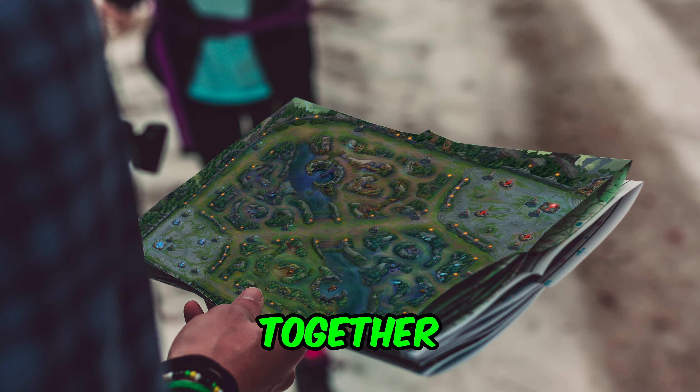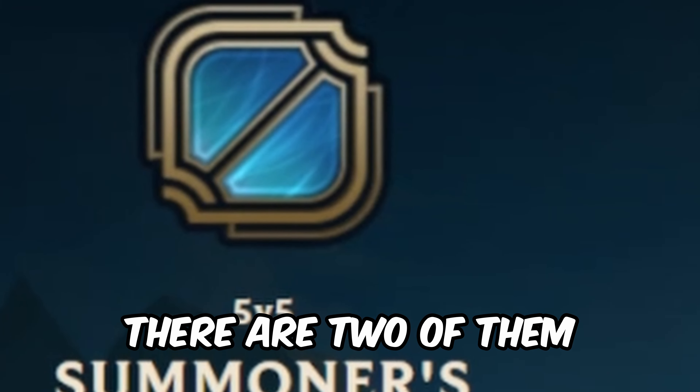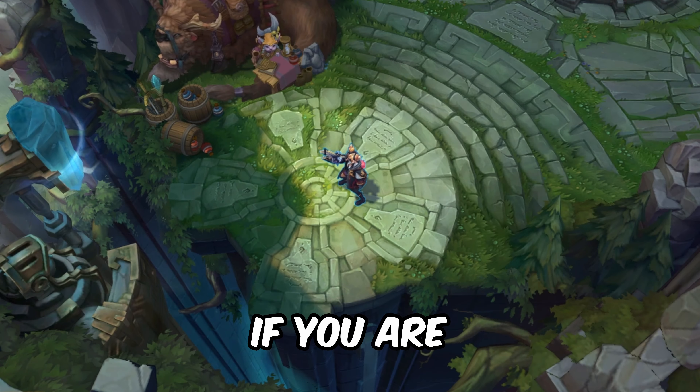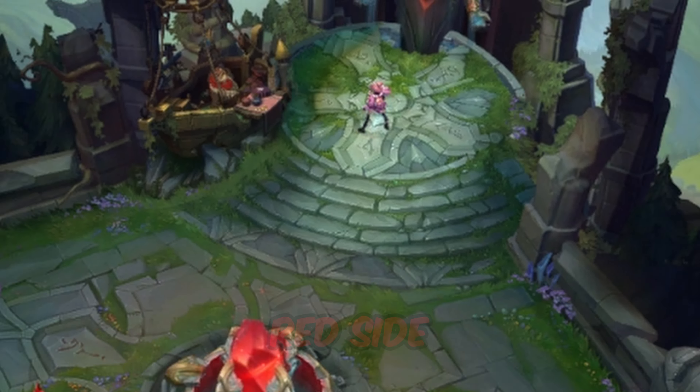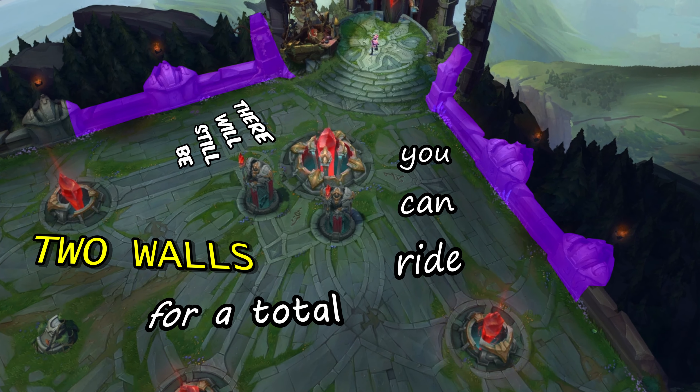Let's look at the map together. Actually, we don't need the map right now, because there are two walls as soon as you get into a game. It doesn't matter if you are blue side or red side — there will still be two walls you can ride, for a total of four of them.